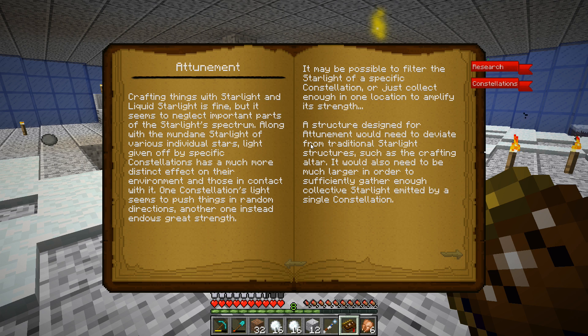Crafting things with starlight and liquid starlight is fine, but it seems to neglect important parts of the starlight spectrum along with the mundane starlight of various individual stars. Light given off by specific constellations has a much more distinct effect on their environment. One constellation's light seems to push things in random directions, another one endows great strength. It may be possible to filter the starlight of a specific constellation or collect enough in one location to amplify its strength. A structure designed for attunement would need to deviate from traditional starlight structures such as the crafting altar, and would need to be much larger to sufficiently gather enough collective starlight emitted by a single constellation.